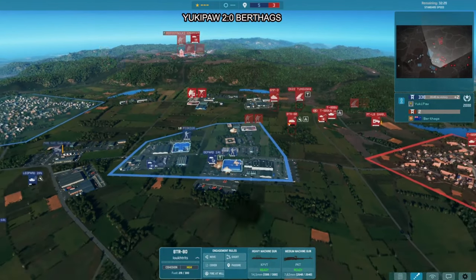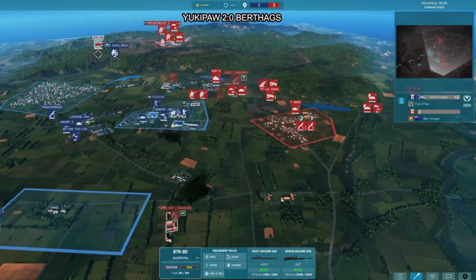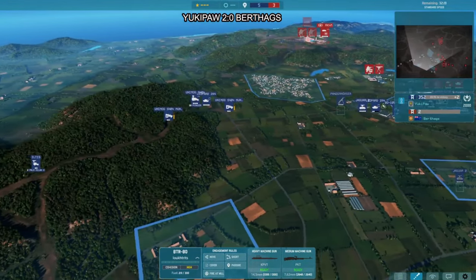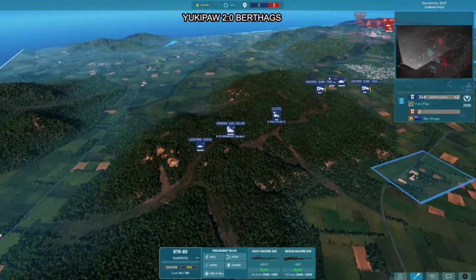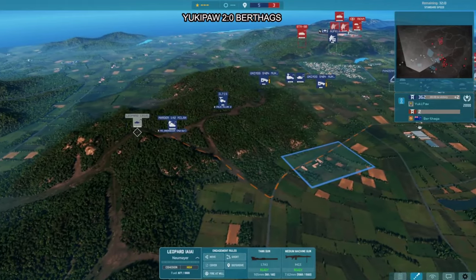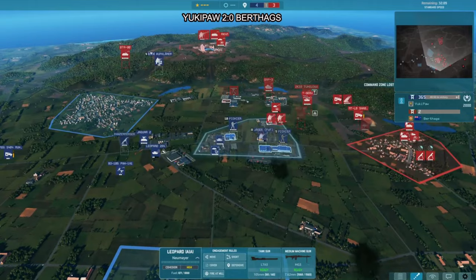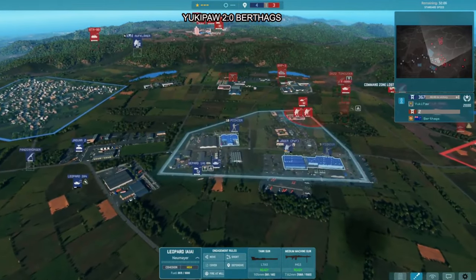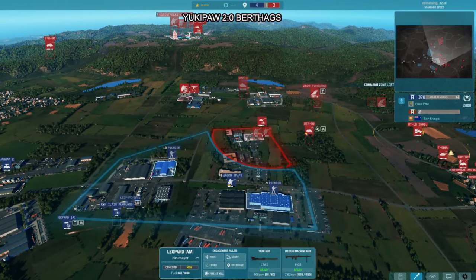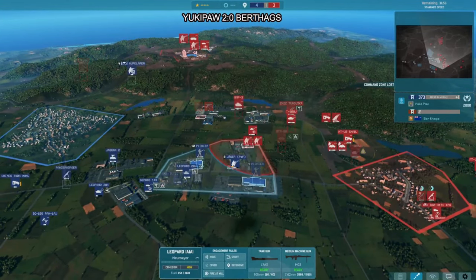The Leo printer is strong — another Leo 2A4 coming up from Yukipor, keeping that Leopard printer up. Another Leo 1A1A1 and Jaguar 2, just wanting to take long-range tank fights. Berthax is now contesting the zone and has tactical positions to both defend at long range and the ability to start reinforcing. On the northern part of the zone there's an ATGM team and a recon team in a very tactical position.